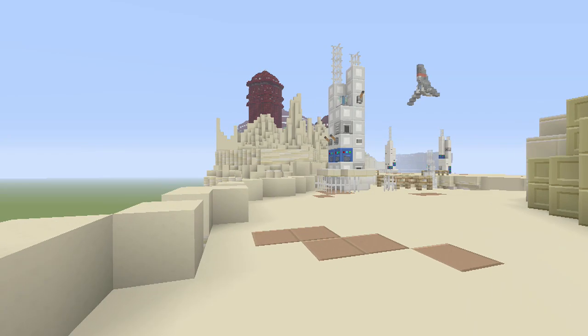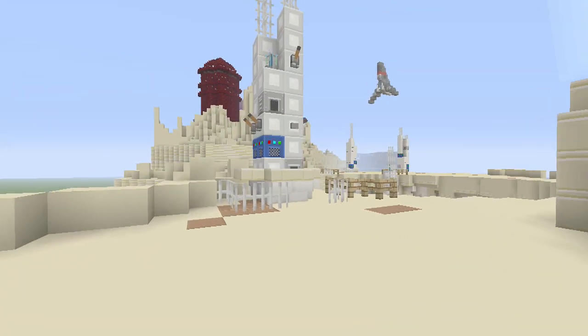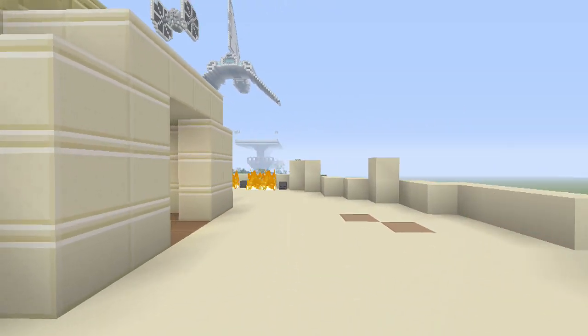You can see Jabba's Palace in the back too — that's an awesome build. I like that, but technically they weren't that close. We didn't have enough room, so this is like the edge of the world. We've only got so much space.